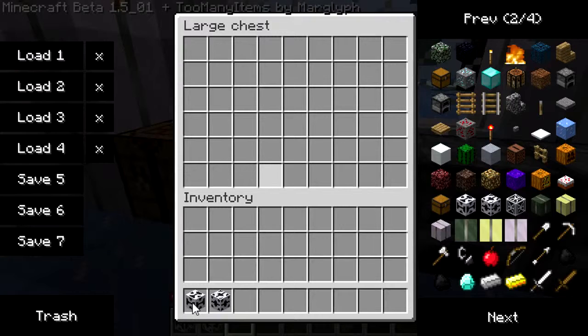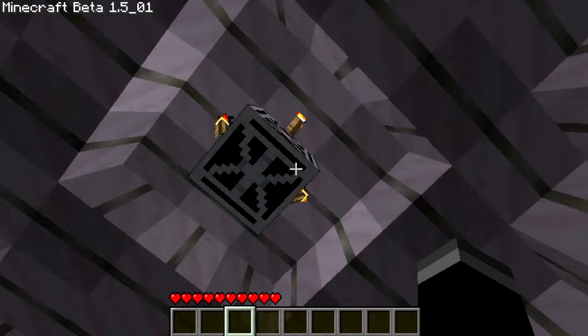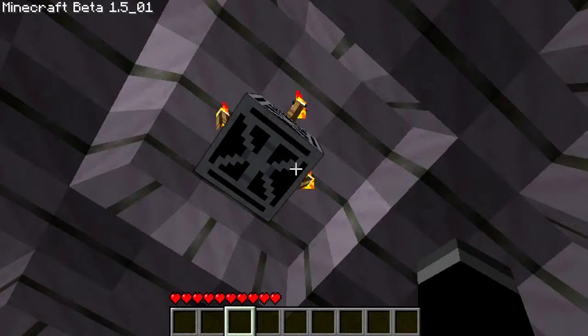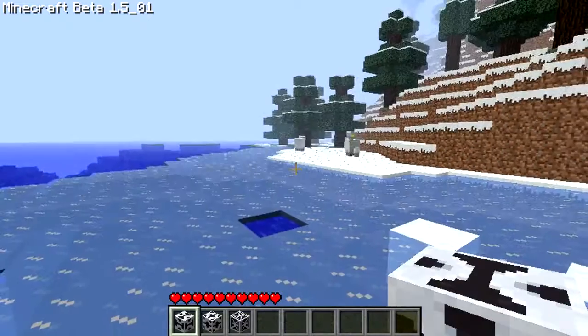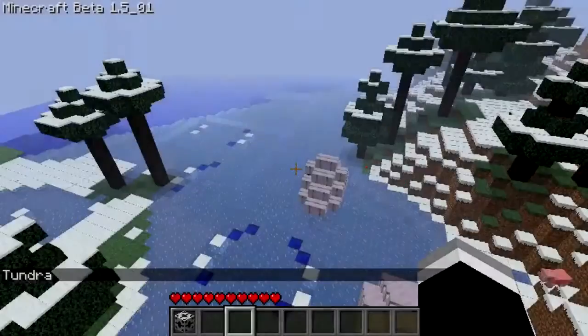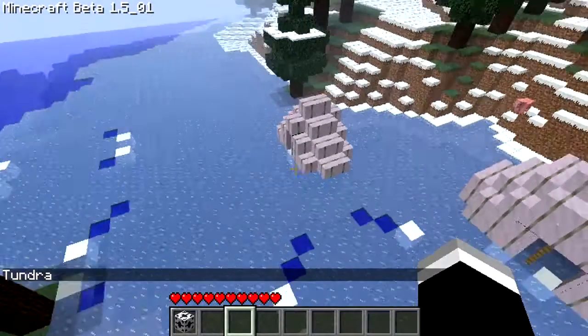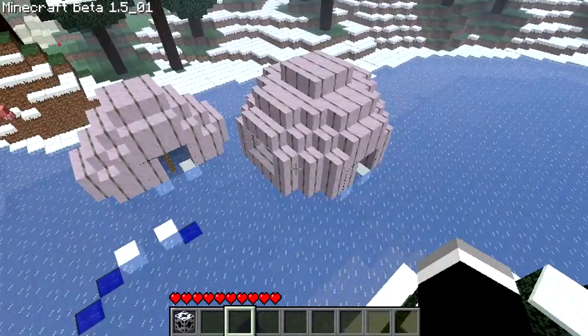If you put something in the chest before you close it up, it just rains down on you. Let's do a size comparison — we've got the small tent, the medium tent, and the large tent.